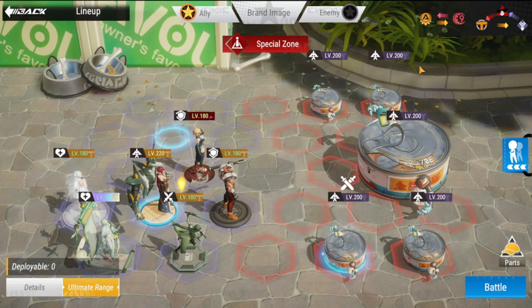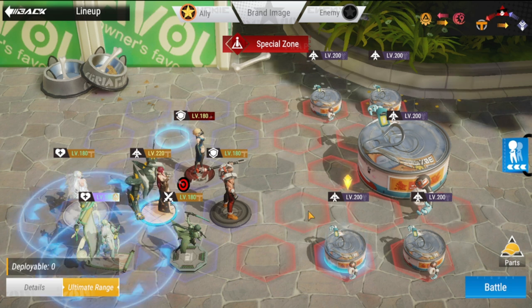This lineup really works for easy, and now it's going to be normal. You may try putting another figure in the energy special zone, but the problem is you're spread too thin and can't really defeat either side of the small can. Ideally you have to take out this side because this guy is also in a special zone — take him out as soon as possible.